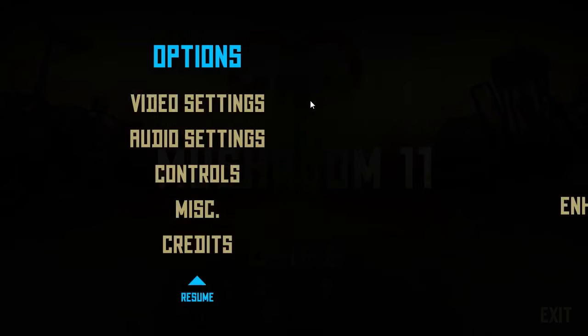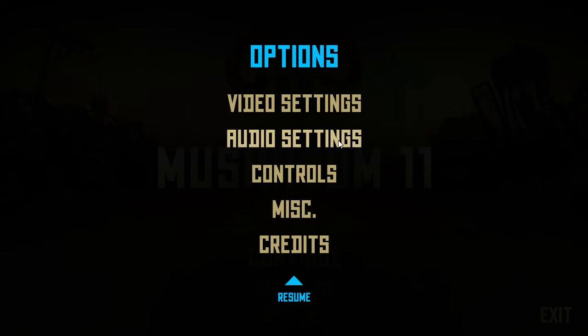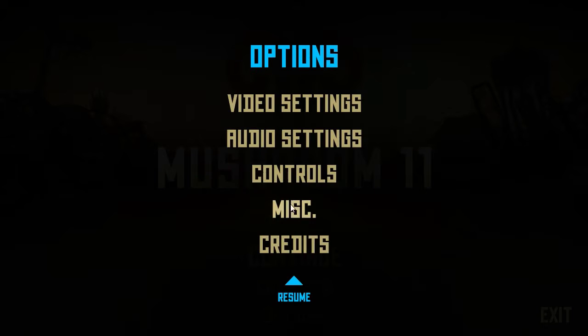First let's have a look at the options. We have video settings — resolution and enhanced shading. I guess it's more of a performance kind of thing. It's a very simple 2D platformer, so that's probably about all you really need. Audio settings: music and sound effects on separate sliders — pretty decent.